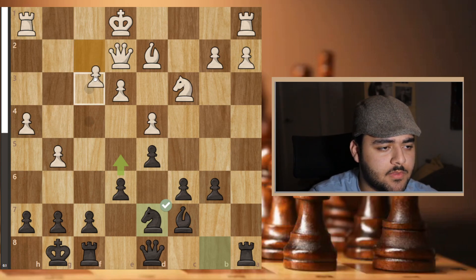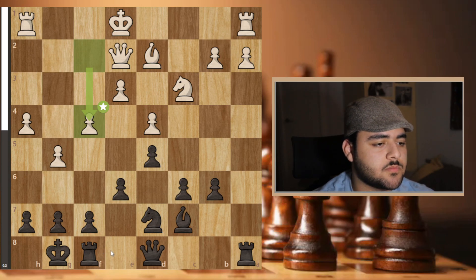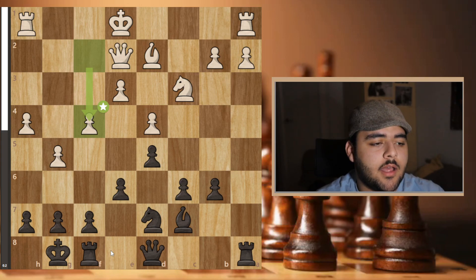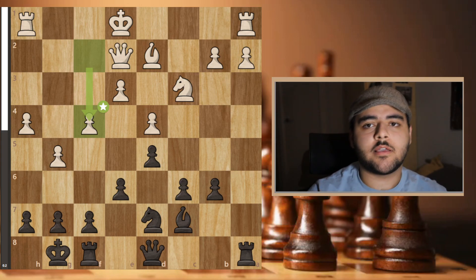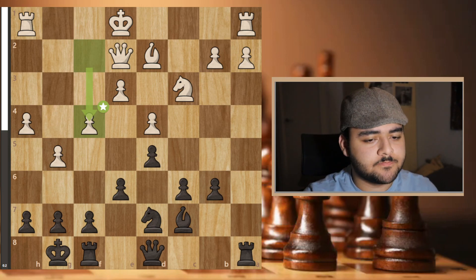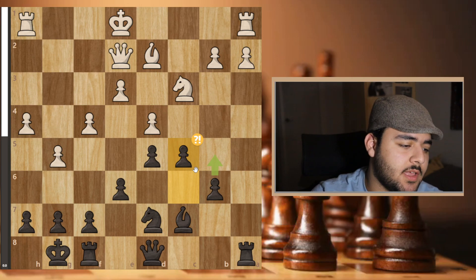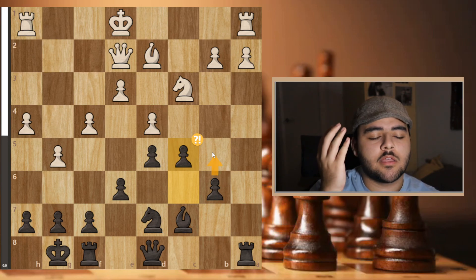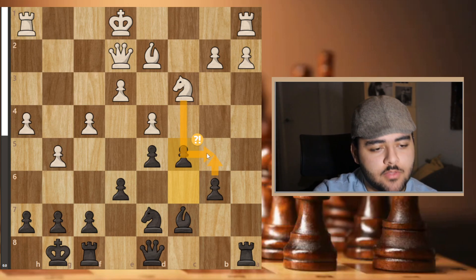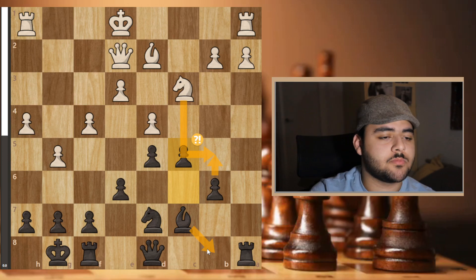He went f4 — the best move; he had to start an attack. I calculated well and didn't see a continuation for his attack, so I felt good. I went c5, which I rushed slightly — I should have gone b5 first, as that was my initial idea. When I played c5 I saw this and thought okay, I'll go back and it should be fine.